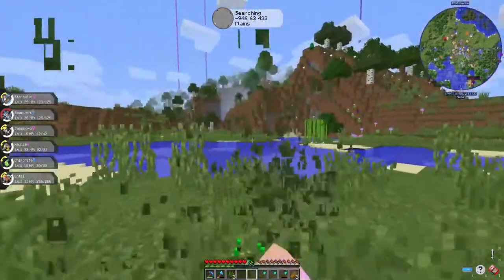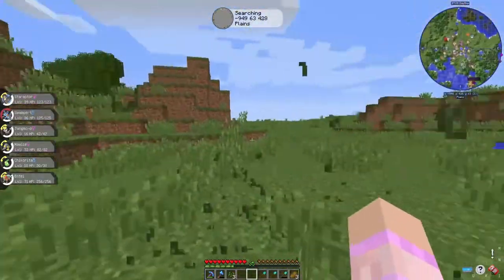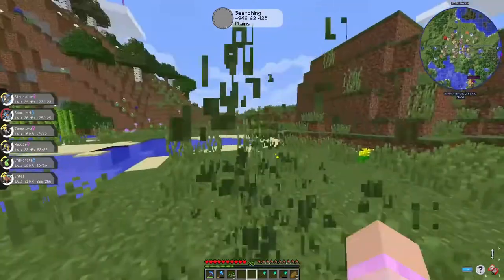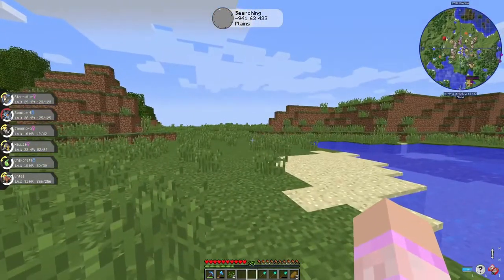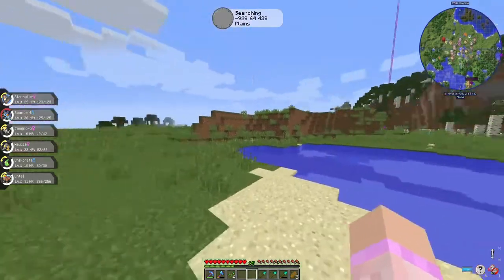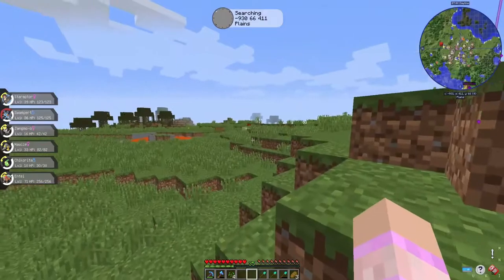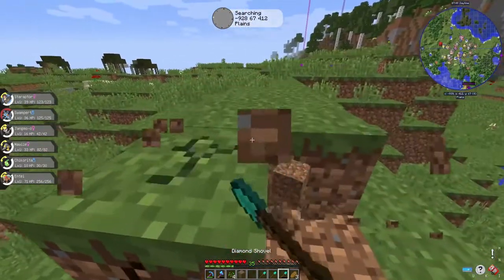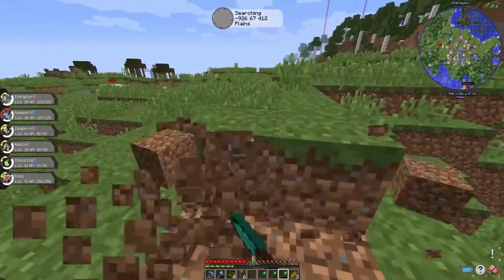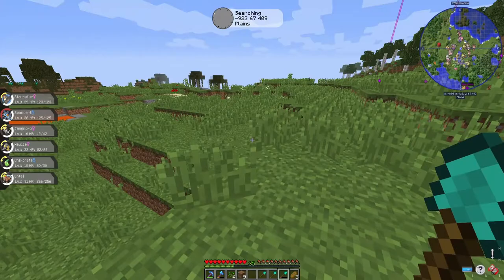I can't remember if we've got potatoes and carrots — that would be quite helpful if we had them. I can't remember if I've gotten any yet. Let's start off with this mound. We've got a swamp over here — I did a little bit of exploration around the area.